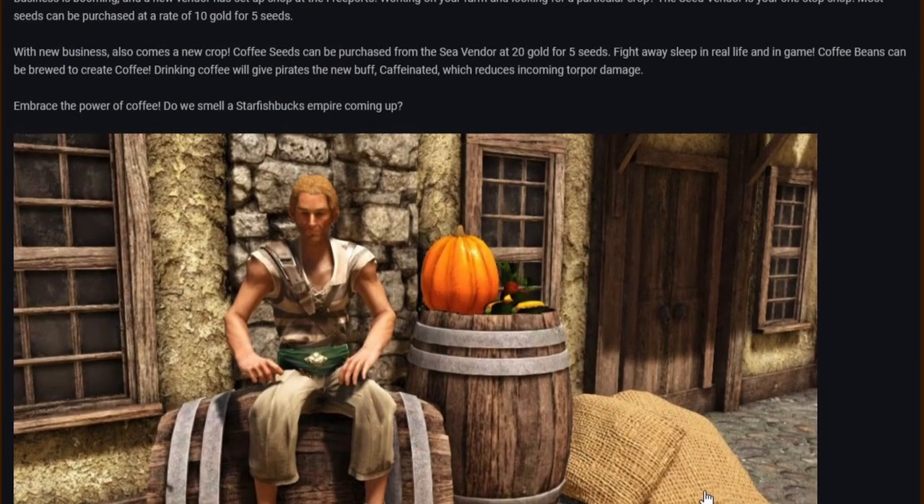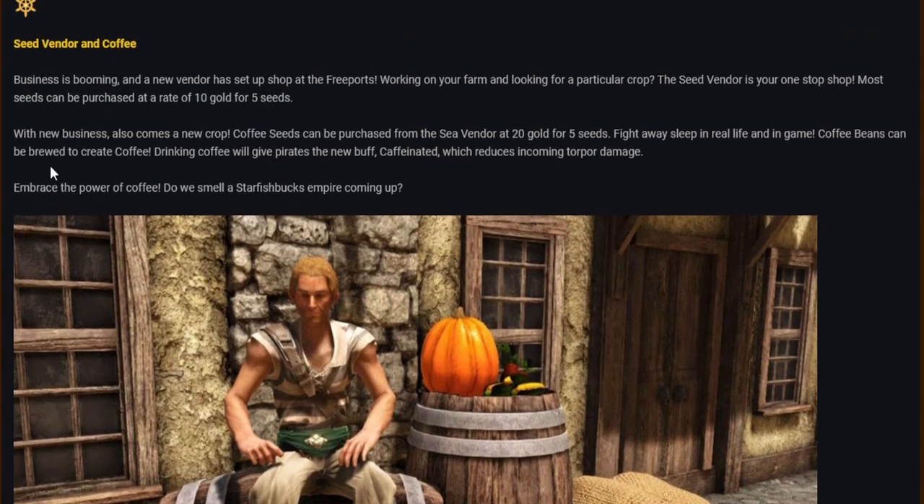There's a new coffee and seed vendor sitting on his barrel at the freeport. The seed vendor is your one-stop shop — most seeds can be purchased at 10 gold for five seeds. Coffee seeds can be purchased at 20 gold for five seeds. Coffee beans can be brewed to create coffee, and drinking coffee gives pirates the new 'caffeinated' buff, which reduces incoming torpor damage. Do we smell a Starfish Bucks empire coming up?